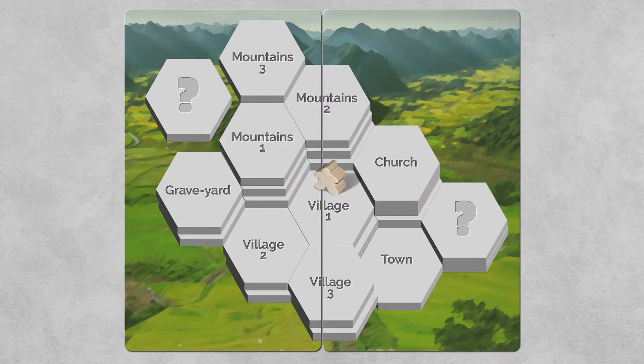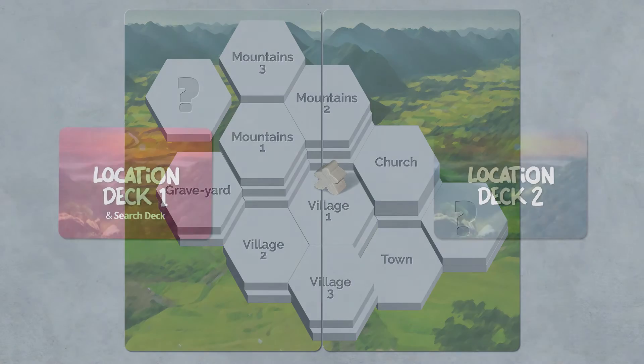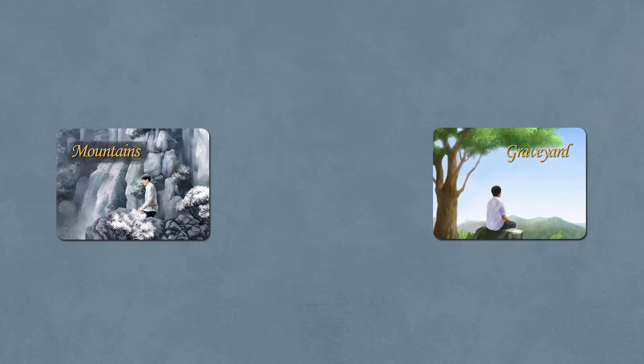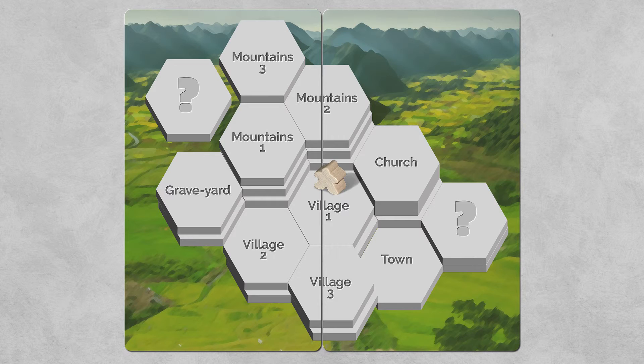After they've discussed and tried to influence the first player, they have some idea of where he is going to go. The second and third players are simultaneously going to choose one card, place it face down, and then simultaneously reveal which location they want the first player to go to.